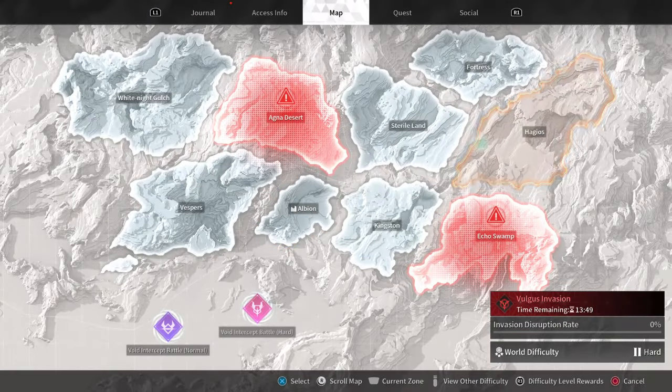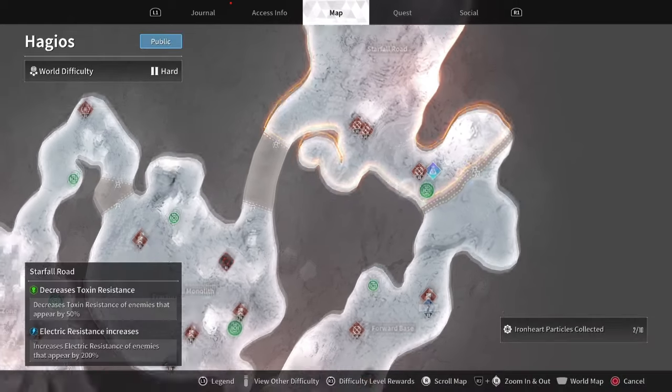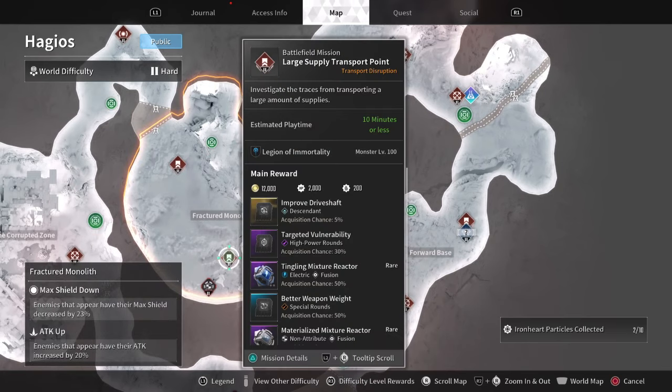Firstly, open up your map and go to Hagios, the Fractured Monolith, and then select a mission in the area called Large Supply Transport Point. Do this on hard, as you get more of the materials per elites killed.